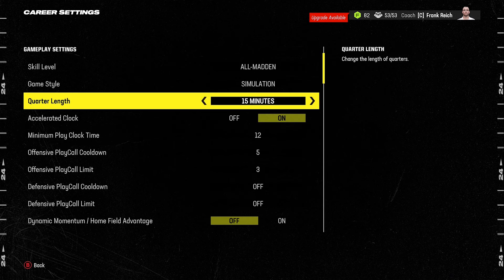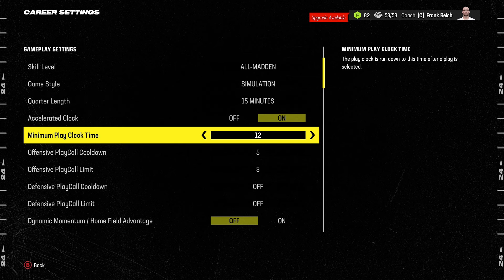Set the quarter length to 15 minutes and then set the minimum play clock time to 12 seconds. This is more realistic for two reasons: it gives you the actual number of minutes played in an NFL game — a full game will be 60 minutes — and it allows you to snap the ball with a realistic amount of time left on the play clock. You'll routinely be snapping with five, four, or three seconds left, and you'll end up with roughly 120 to 130 total plays, replicating a real game.